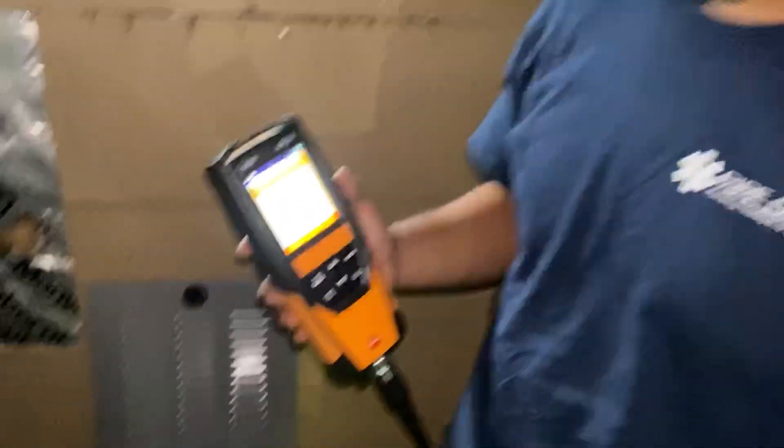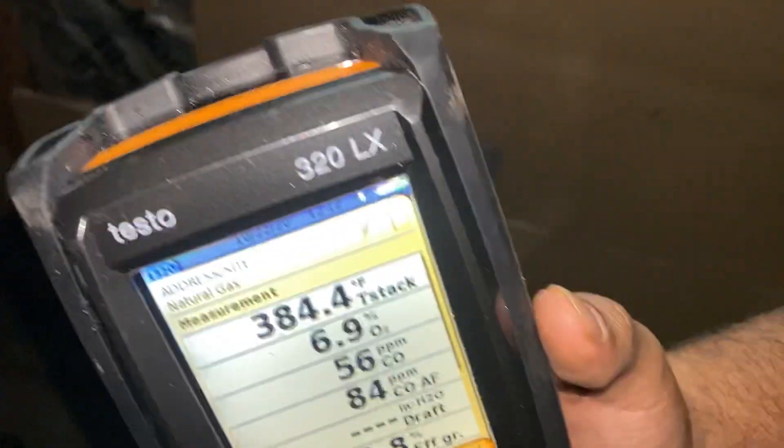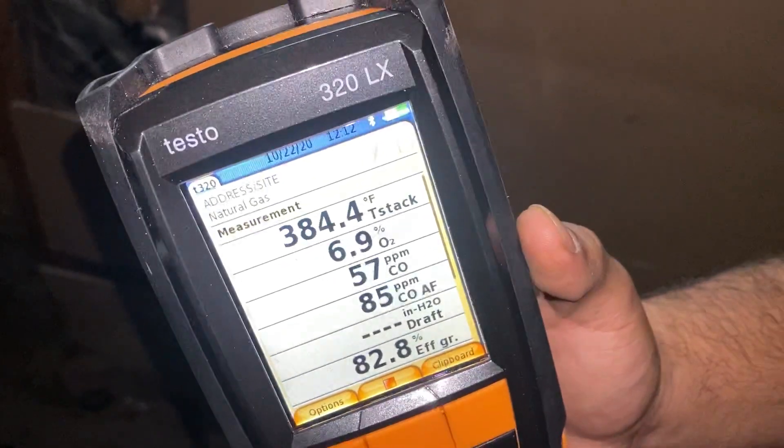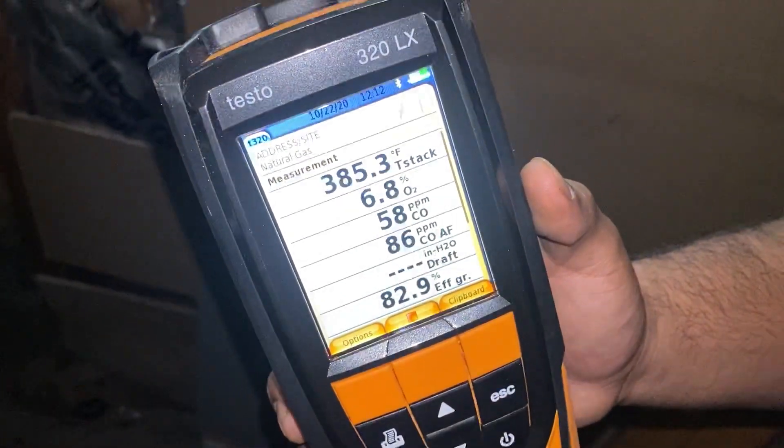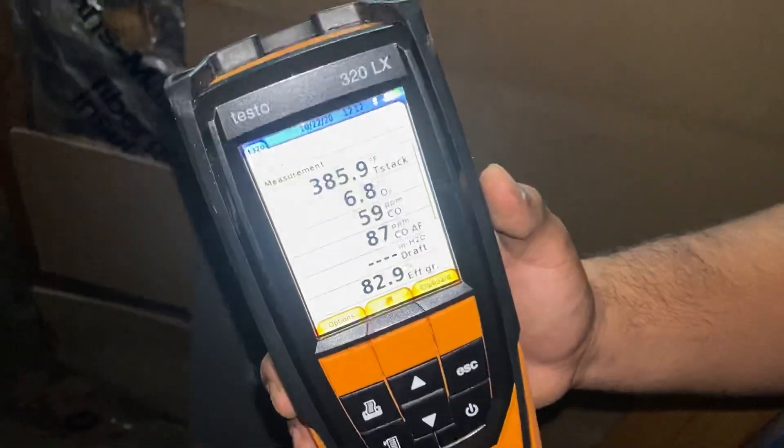Hello, Amaya. What's up? So our carbon monoxide is over 50, which is not sufficient. What should our oxygen be, O2? O2 should be between 4% to 9%. But our CO is kind of high, so we're going to try to adjust that.